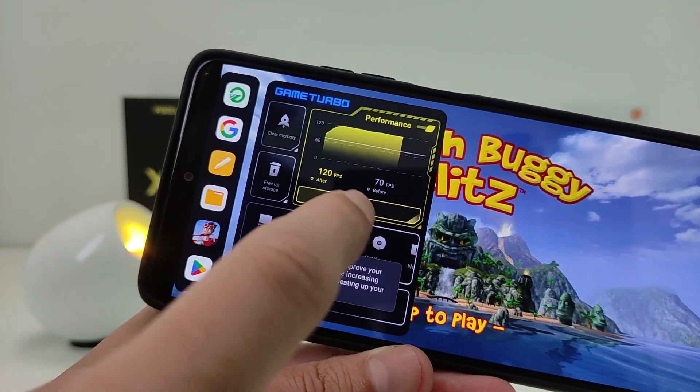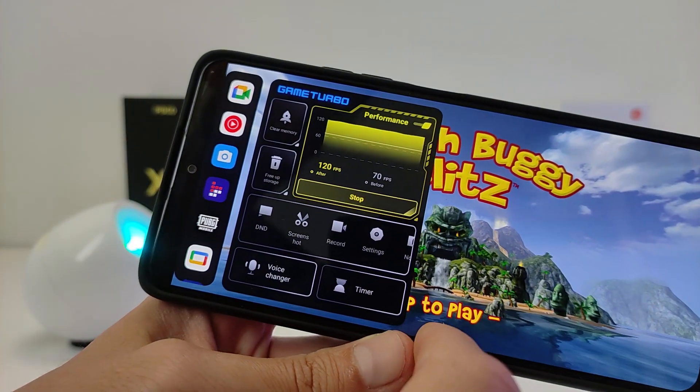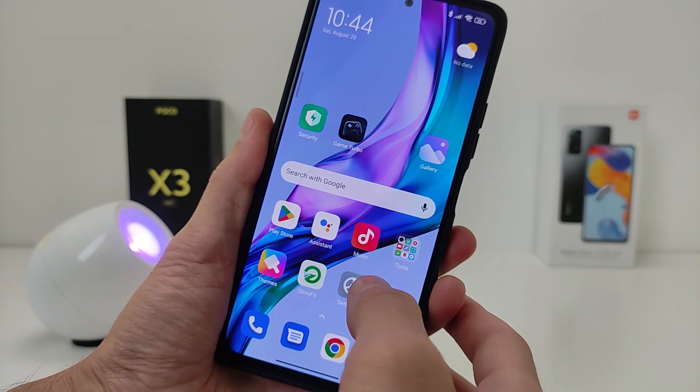Additional functions available include: clear memory, free app storage, screenshot, record settings, non-display, voice changer, and timer. This covers the new design and new functions of Game Turbo version 5.0.